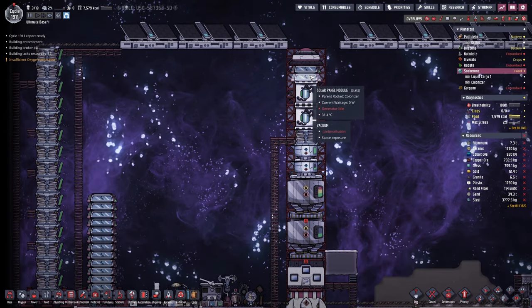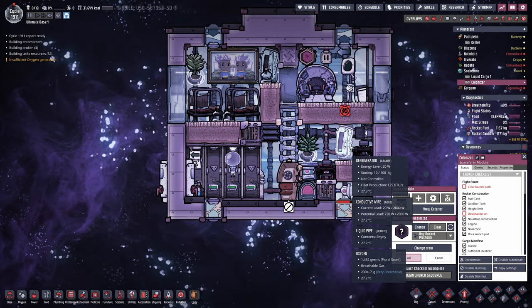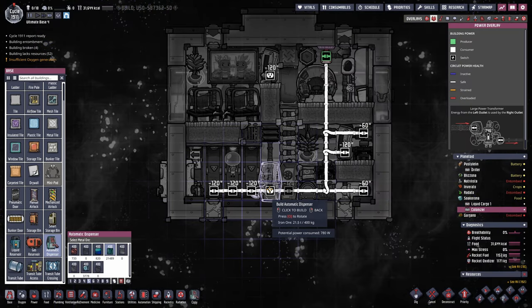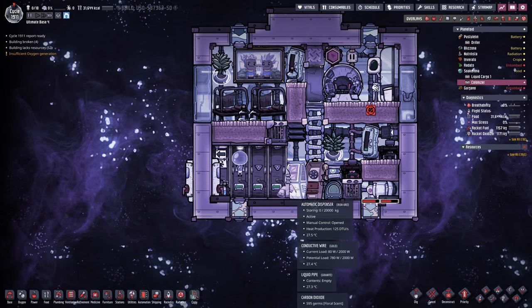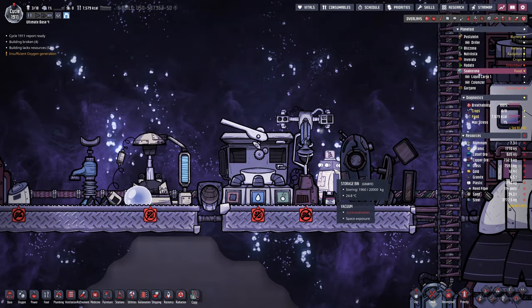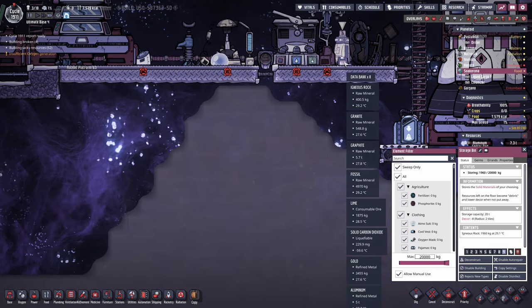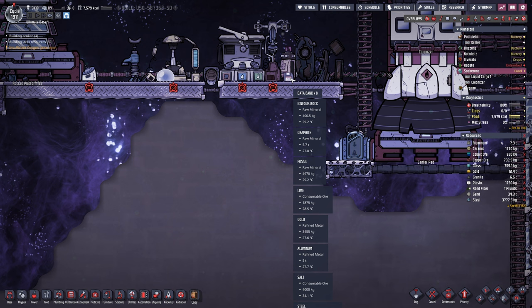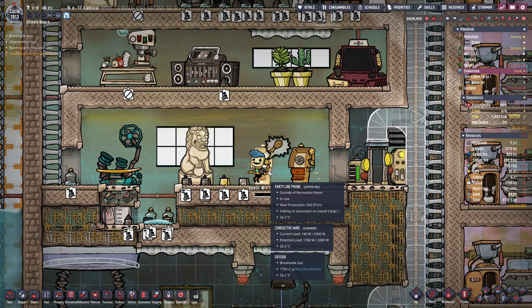Before I actually send one duplicant back, I also want to make sure to bring along the materials that we can make use of at home or that we don't need here at this planetoid. In order to do that, we're simply going to set up an automatic dispenser here, and then just bring along the materials that we want - let's say all sweep-only at priority one. Currently the duplicants are bringing the sweeping materials to this storage, so we can decide what we want to go for. The refined stuff we keep here, but resources like lime, graphite, or fossils will be sent home. Looks like we have someone using the phone - guest one is answering.